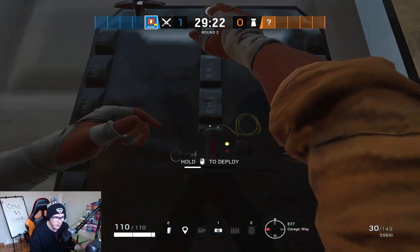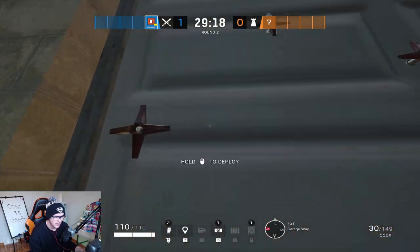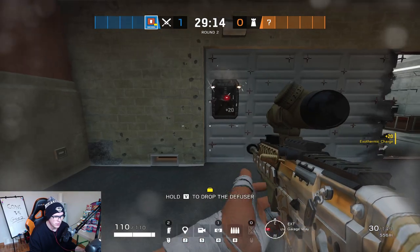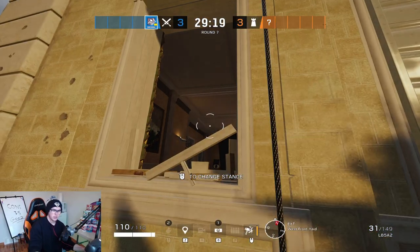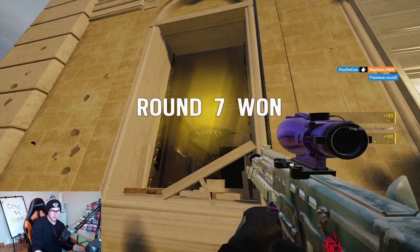In this video I'm going to be showing you how to attack the three main sites on Consulate so you can become a master of the map. Once you know how to win your attacks on the top floor, lobby and garage bomb sites you'll be unstoppable. We're going to cover the easiest ways to open the garage wall, plant the bomb on every site, and some of the best nade spots on the map.